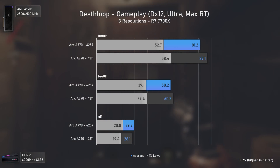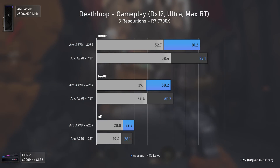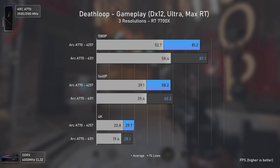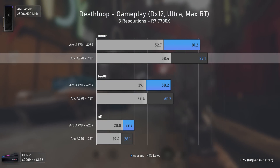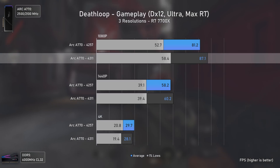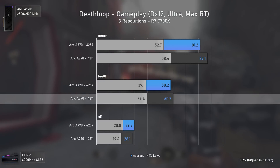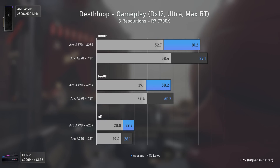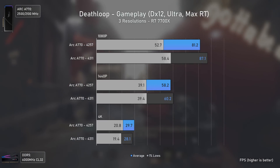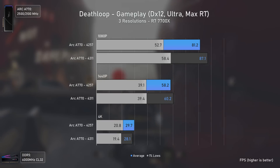On Deathloop, Intel claimed up to 4% performance increase at 1080p and up to 6% at 1440p with the A750. In my case it was actually better: at 1080p we had a 7.2% increase in average FPS alongside an 11% increase in the 1% lows, while at 1440p and 4K the difference was basically null. Since this game has no benchmark tool we can't have precise numbers, but at least at 1080p it was pretty noticeable in real gameplay.